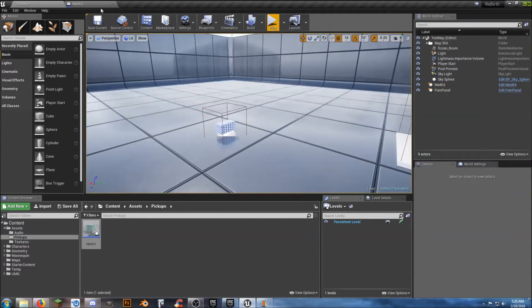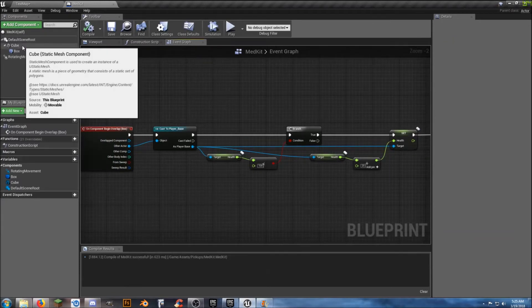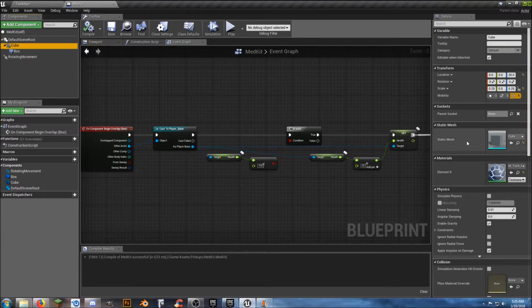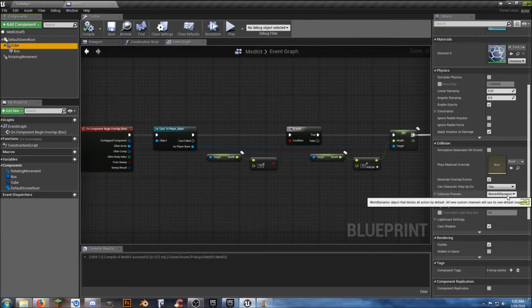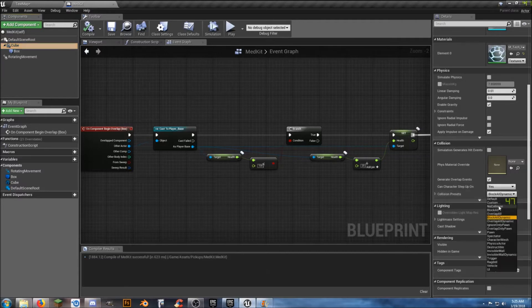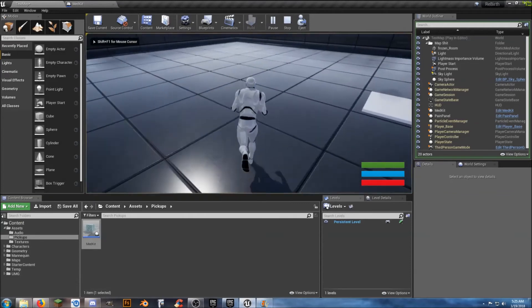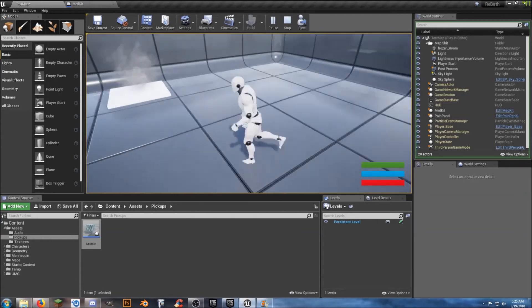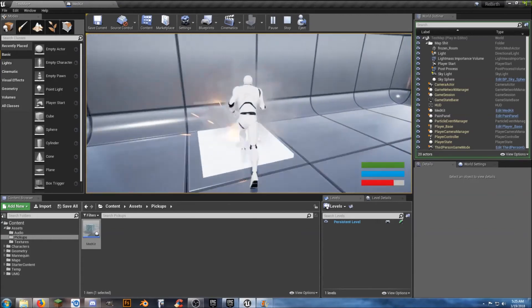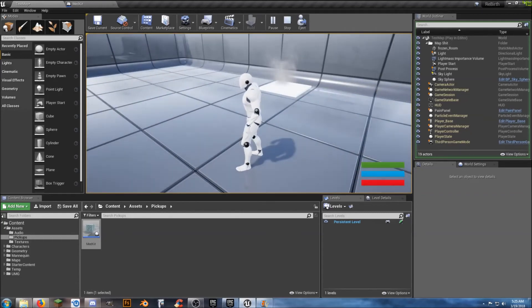The only issue I see is there is still collision. Under collision presets, let's try 'No Collision'. Compile and save. Now no problem — we can walk right through it and it doesn't do anything because we don't need it, but as soon as we drop below 100 we can pick it up and it heals us back. That's awesome.